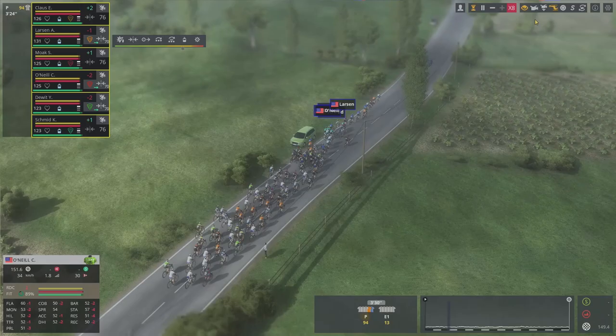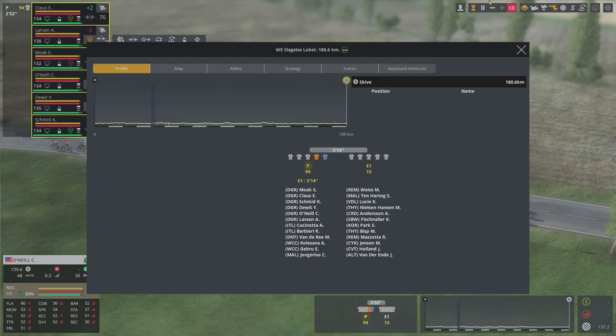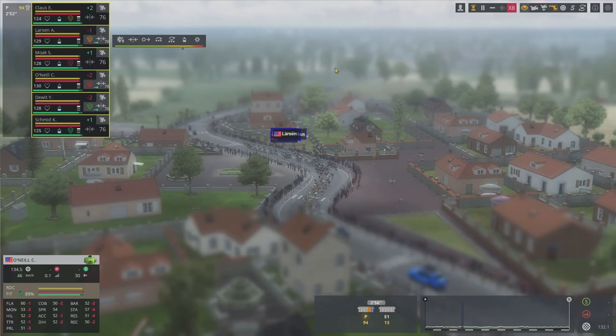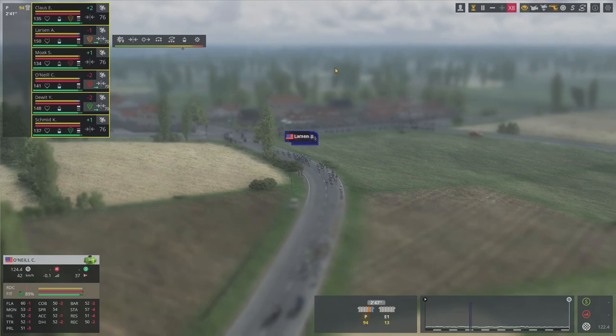Hey, I'm NickathalonGamer and welcome back to Pro Cycling Manager 2020. This is Women's Tour, episode number five. We're in a little bit of a difficult spot trying to go for our objective today — a top 10 in a 180km classic. Length is always a bit of a problem for my team with our low resistance, low stamina, and low flat ratings.